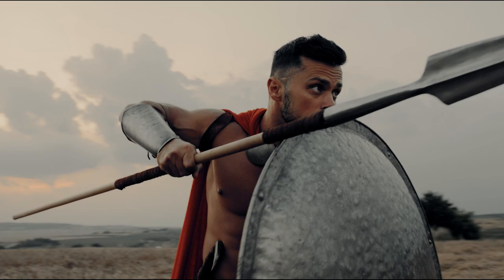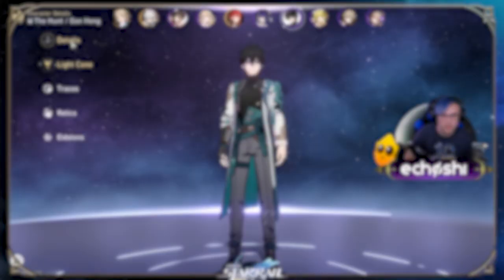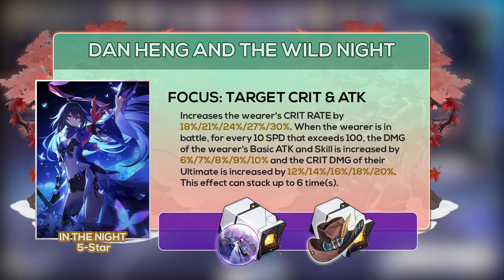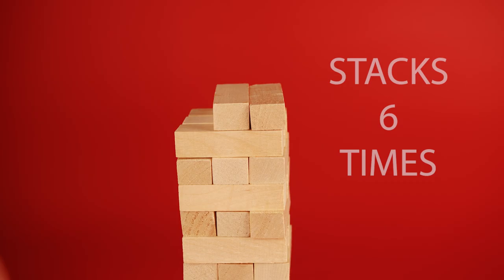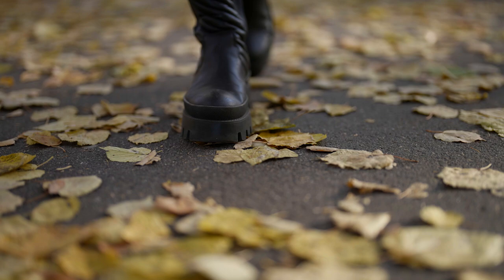Dan Heng's best light cone is In the Night, Seele's signature light cone. At max level with all perks activated, In the Stellar Jades did insanely less damage. In the Night increases the wearer's crit rate by 18% at S1, and for every 10 speed that exceeds 100, both Dan's basic attack and skill are increased by 6%, and his ultimate's crit damage is increased by 12%. This effect can stack up to 6 times, allowing Dan Heng to put out even stronger damage consistently across all his attacks. Note that switching the attack percent boots out for speed boots lowered the damage at a base speed of 121, so keep the attack boots on for this light cone.